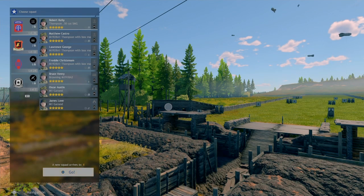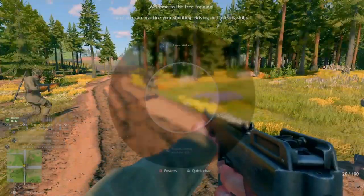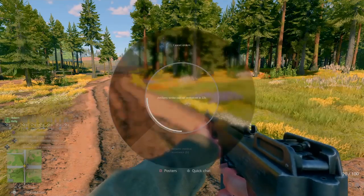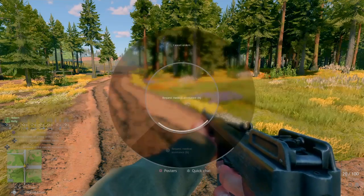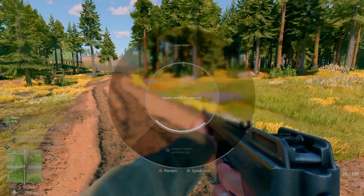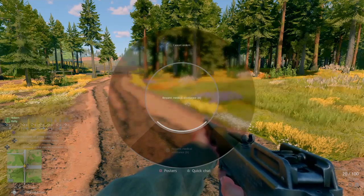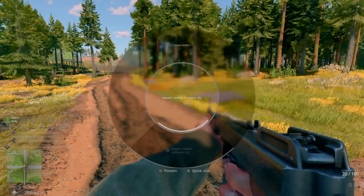Alrighty. Now then, as I'm sure you know, if you hold the button down, you can pull this up — you see you have several different things. Request medical assistance: if any of your soldiers have medkits left and you are damaged and have either already used yours or don't want to use yours yet, you can have them patch you up.